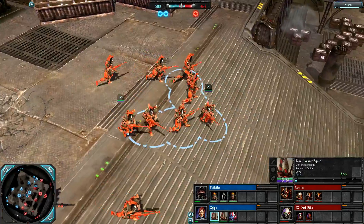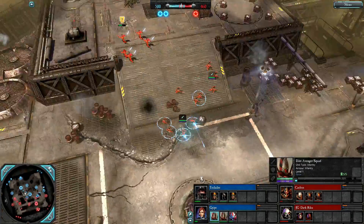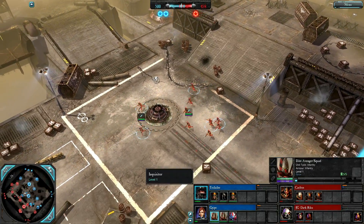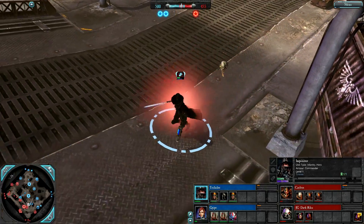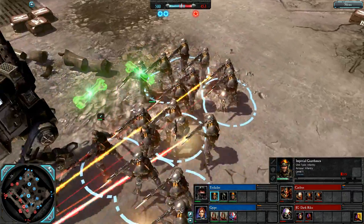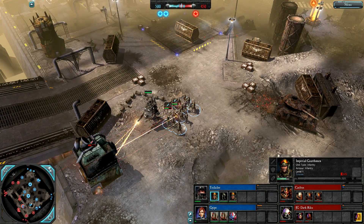Dire Avengers are actual Aspect Warriors, unlike Guardians who are just Militia. They come along with their own portrait as well. Looks like we have a new portrait for the Inquisitor but I don't think any model changes. Guardsmen though do have some pretty cool new models — look a lot more dangerous.